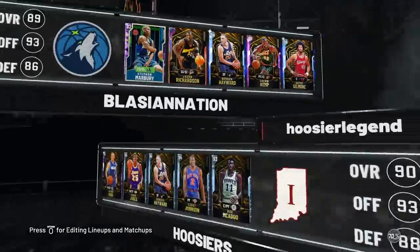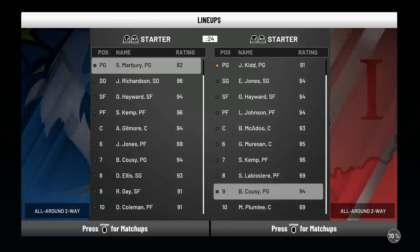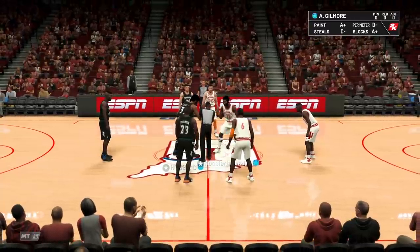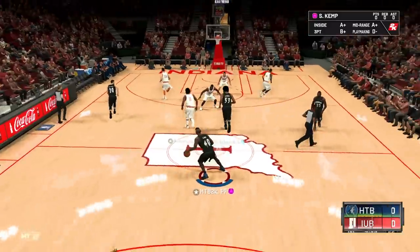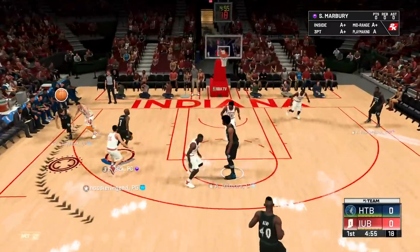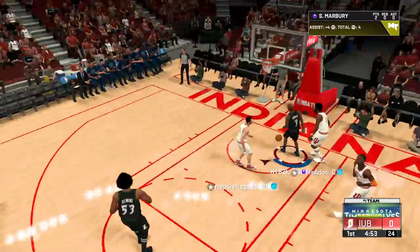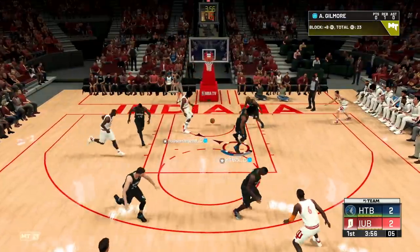On to game number two — our matchup today is looking like Jason Kidd, Eddie Jones, Hayward, Larry Johnson, and Bob McAdoo. Hopefully this game goes a bit better. I'm just praying we have a decent connection. Here we go — jump ball. Let's play a bit better this game. Where's my boy — where's the flash himself? Blow right by to the rim — he's putting it down on McAdoo to start the game.